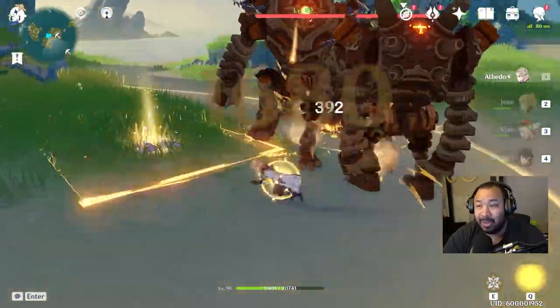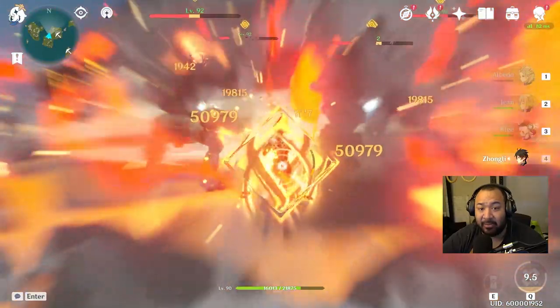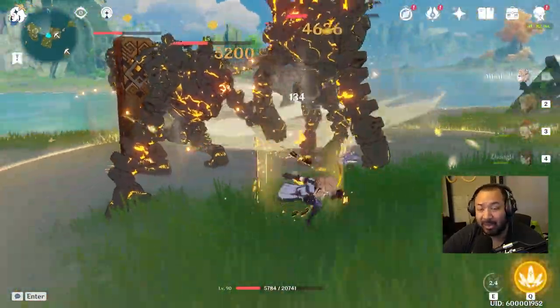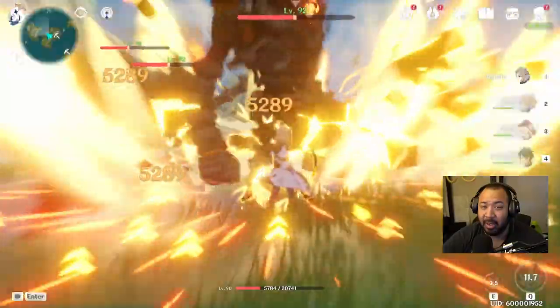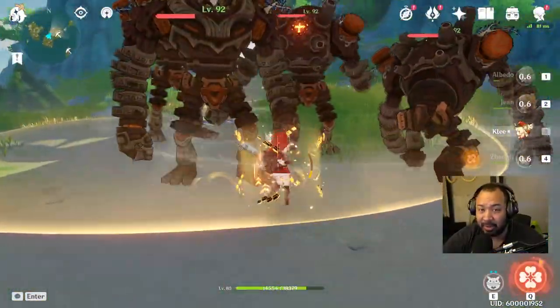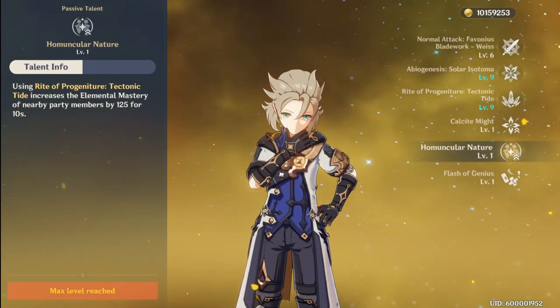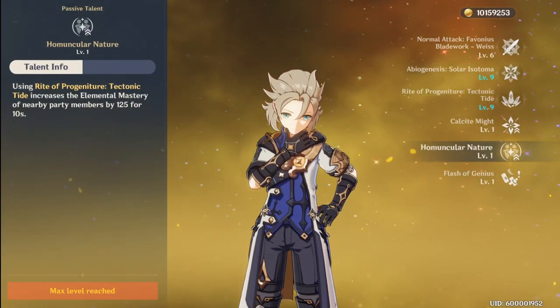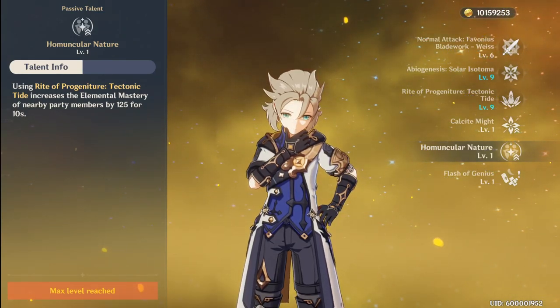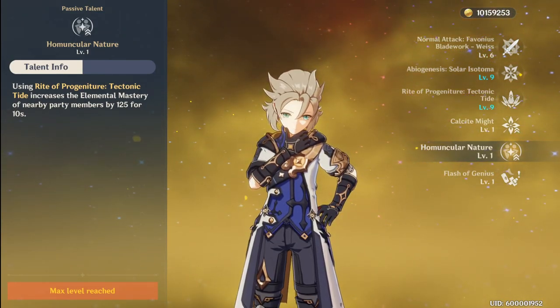By maximizing his geo damage, you can position him with anybody and find successful results. Where Zhongli is designed for control of the battlefield, Albedo is designed specifically for amplification and creating as many opportunities as possible to deal damage. Not to mention that every time he ults, he increases your elemental mastery by 125, making elemental reactions with your team a lot easier.